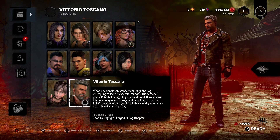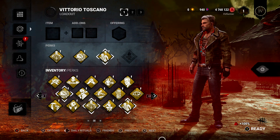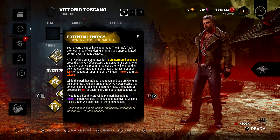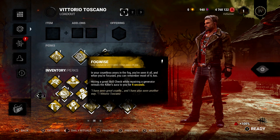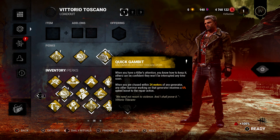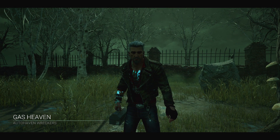You're going to do this with the new character Vittorio. You're going to need to get him to a minimum of level 10 so you open up three free perk slots. These are going to be the perks you want to run and only run: Potential Energy, then Fog-wise, and finally Quick Gambit. Leave the fourth slot empty if available, and you can do whatever you want for items, add-ons, or offerings.